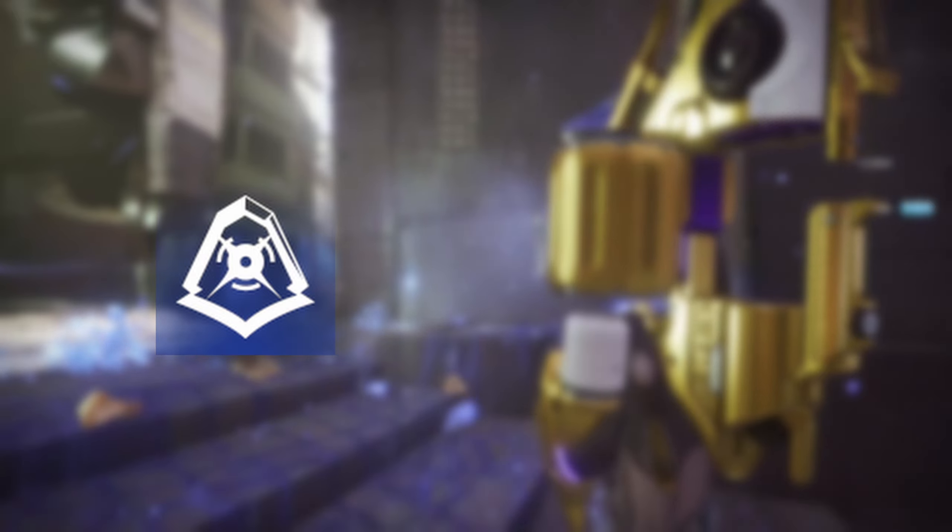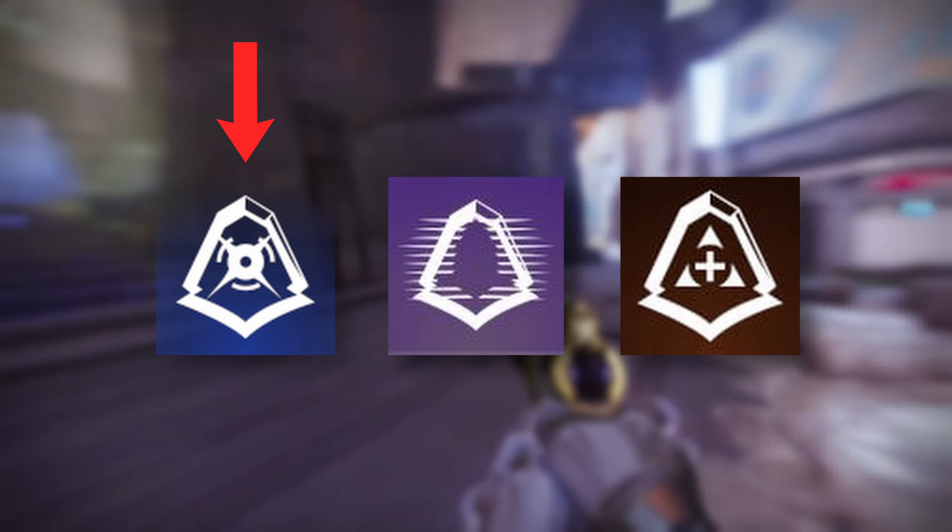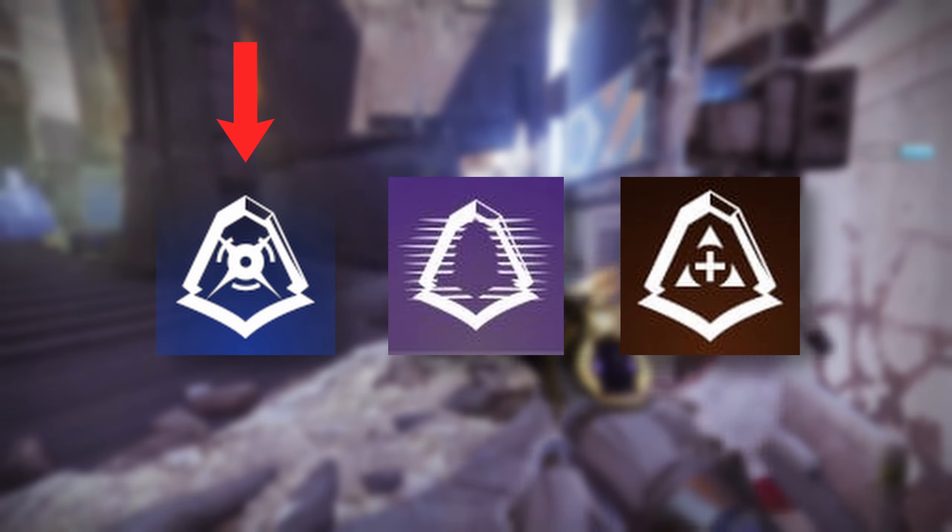For the class abilities we're going to have Marksman's Dodge, Gambler's Dodge, and Acrobat's Dodge. Marksman's Dodge will reload our weapons when we dodge. Gambler's Dodge, if we dodge near enemies, we'll get our melee back. And Acrobat's Dodge will turn us and nearby allies Radiant.